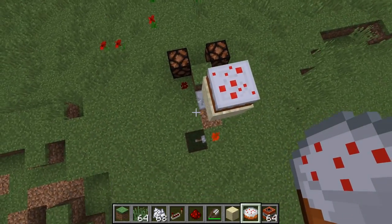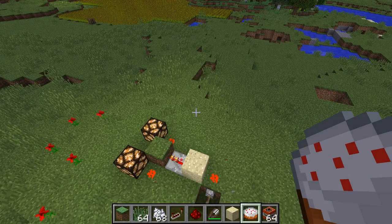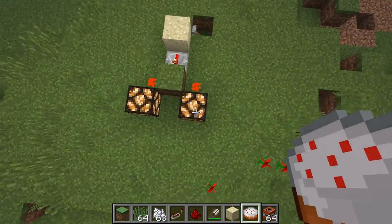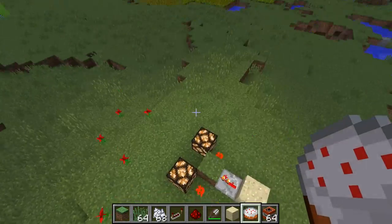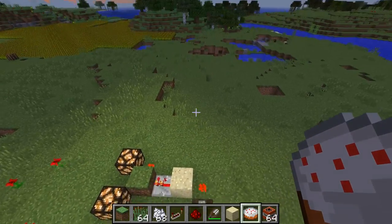First let's quickly demonstrate — it's quite obvious what happens with this trap. Somebody would walk up here, update by eating the cake and we close the circuit, and whatever you connect to the output would do something then. Could be lava flowing down, could be a piston door opening, or TNT.